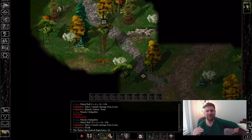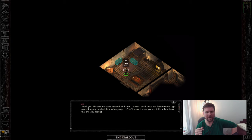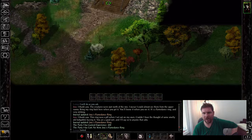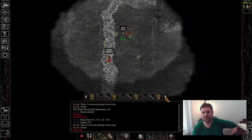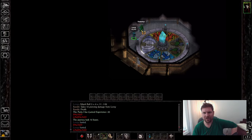Notice all the fights very early on are very easy: zombies — nothing to worry about; hobgoblins — nothing to worry about; gibberlings — whatever, nothing to worry about. Give this lady back her ring. At this point I get surrounded by bandits — that was actually a kind of risky fight, I probably should have just run off.